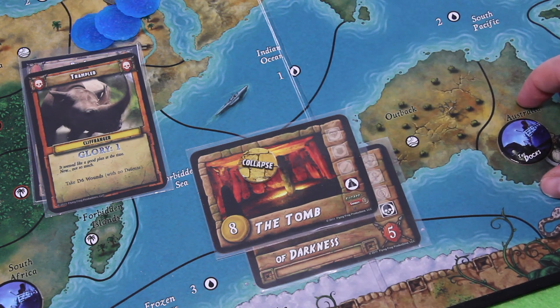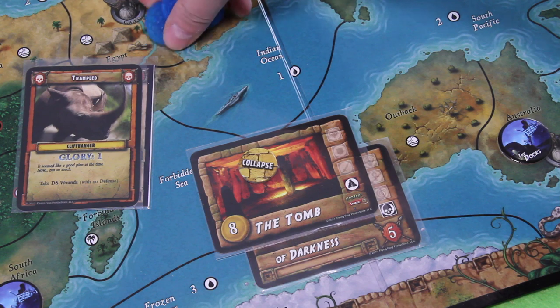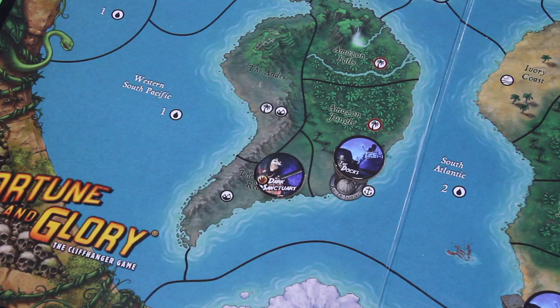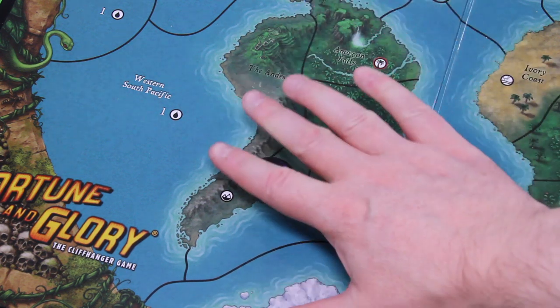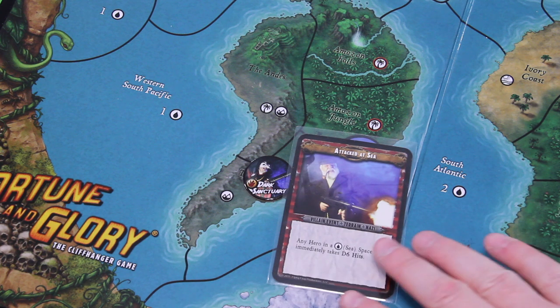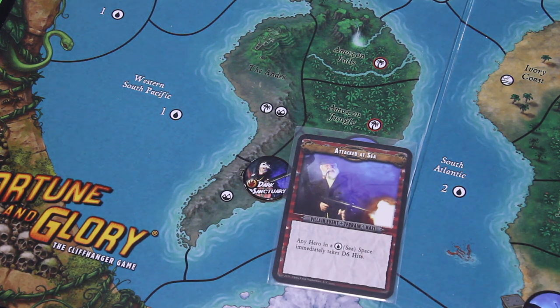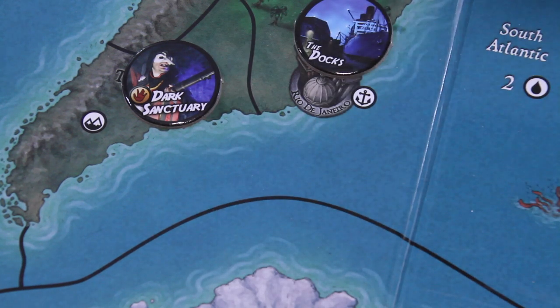We have to remember we still have to deal with this rhino or we'll be trampled. All the glory is gone. Then we move into the villain phase. First we check if there are any dark sanctuaries on the board — we have one here and one down at the Devil's Reach, so we are not spawning another one. Next we draw a villain event card — 'Attacked at Sea: any hero in a sea space immediately takes 6 hits.' We are in a mountain space in China, so we dodged that bullet. Pretty good villain event card!